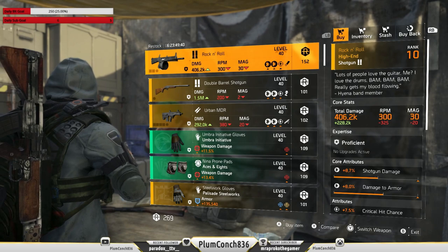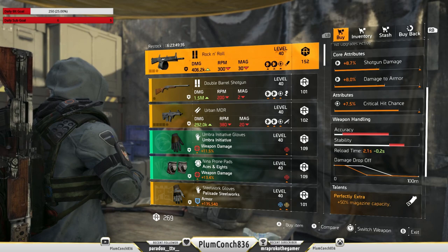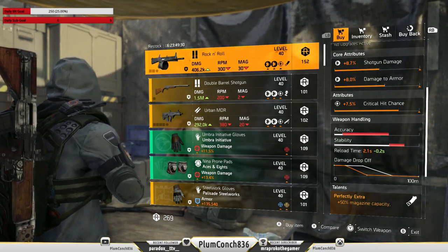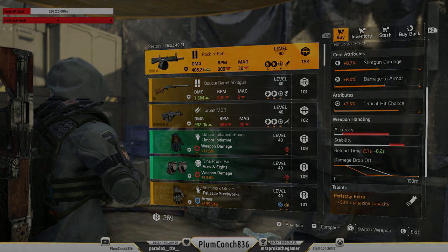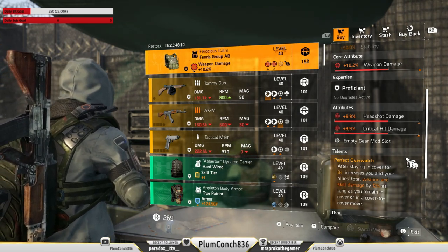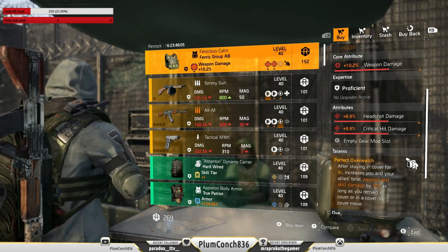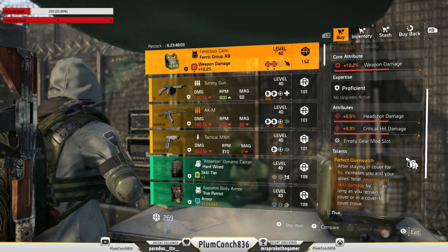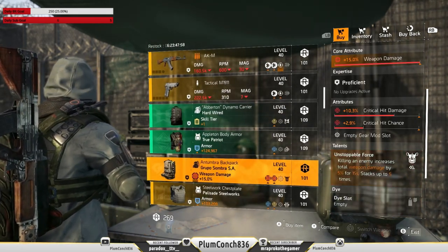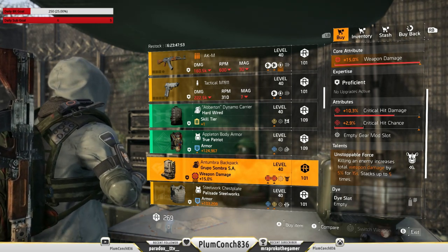Now for our Dark Zone vendors, starting at DZ West where we've got the Rock and Roll. This is a nice one to have on your Heartbreaker and Striker build — swap the crit hit chance to damage to targets out of cover, but this item will cost you 152 DZ credits. Shooting down to DZ South where we've got the Fenris Ferocious Calm chest piece — headshot damage and crit hit damage, though it's a bit underwhelming. I'm also loving the look of this Gruppo Backpack: max weapon damage, crit hit damage and crit hit chance. You could keep Unstoppable Force or roll on any other talent you like. Remember these are DZ items and will cost you DZ resources.